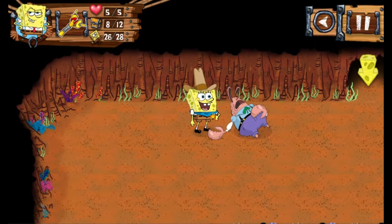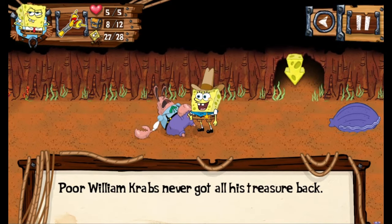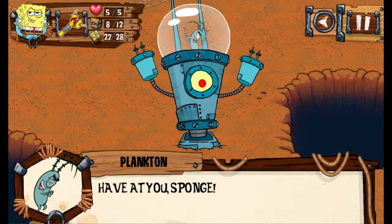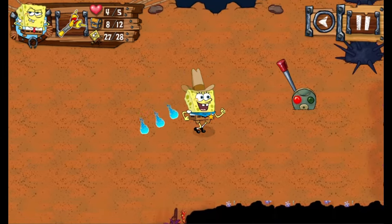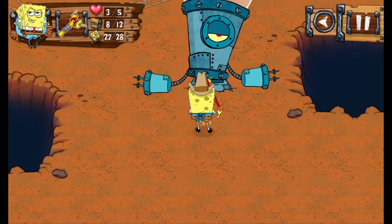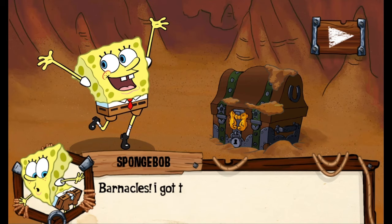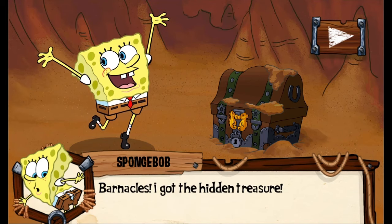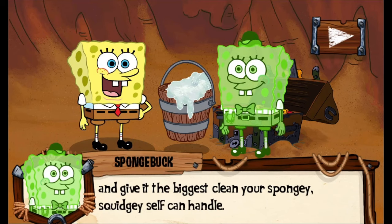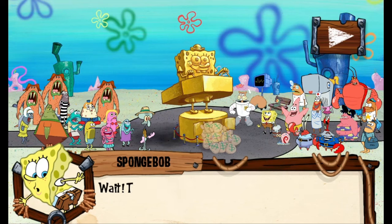You use a slingshot to hit switches from afar and fight your way through the mine. Eventually you find William Krabs's remains — just an empty shell, but even SpongeBob insinuates that William died in this cave. That's a dark fate for a character in a kid's game, especially since he canonically had a son he left behind. You then get to fight Plankton and a giant robot — you don't actually fight him, you just ignore his attacks and flip switches until the robot explodes. Then you find the treasure.